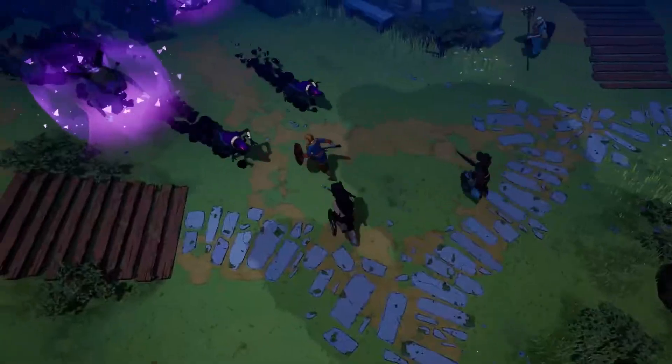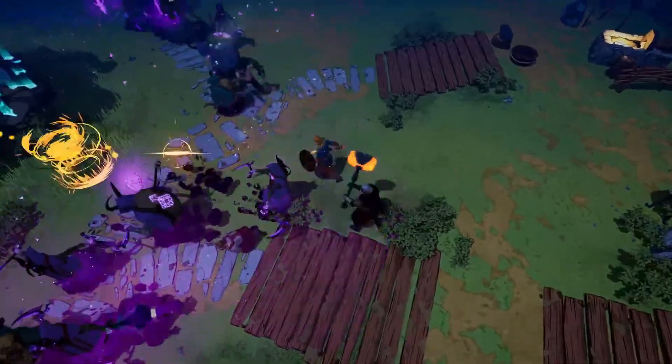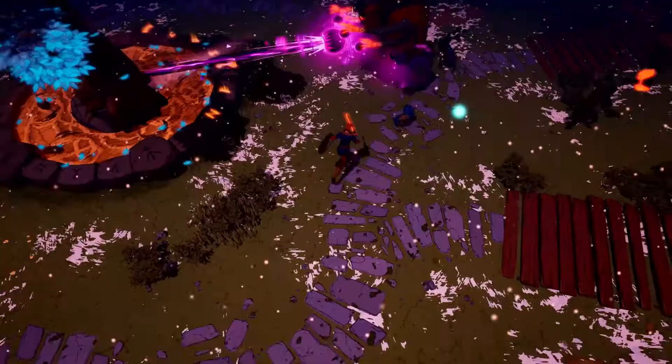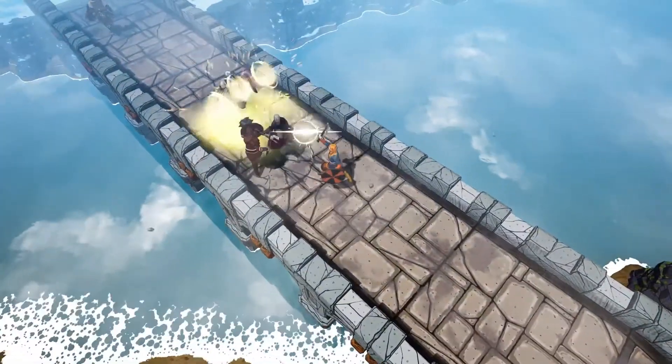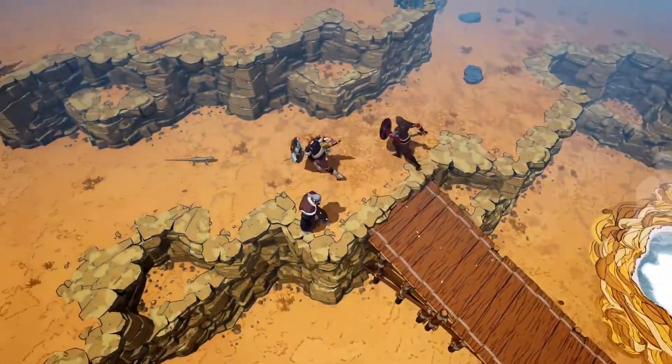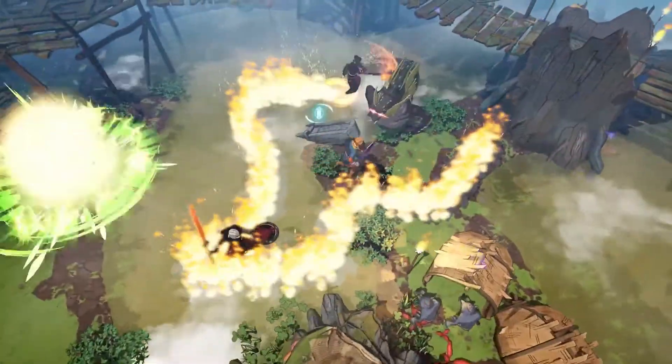All the while, giants stalk ever closer to the village, seeking to destroy Midgard and fulfill the prophecy of the end of the world. Tribes of Midgard is available in the PS Store for pre-order at a price of Rs 1539, and the Digital Deluxe version for Rs 2659.